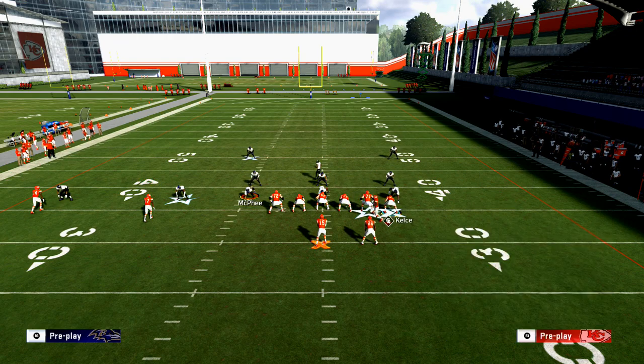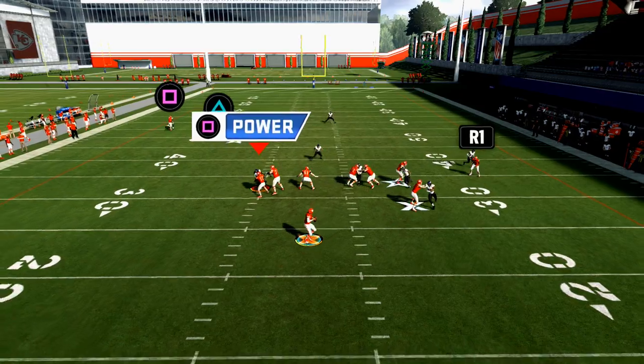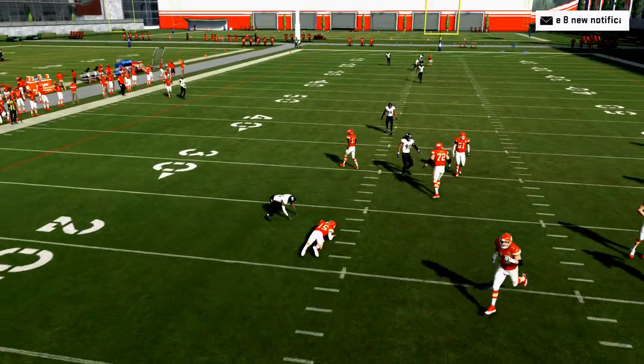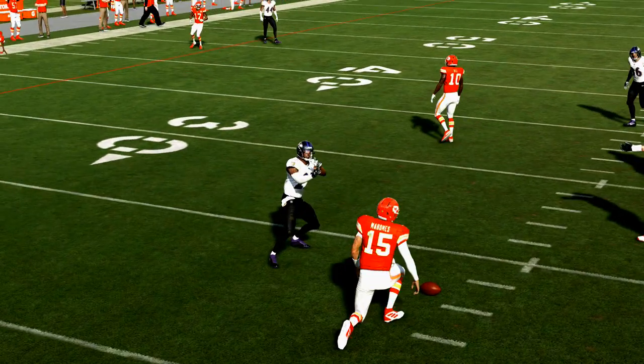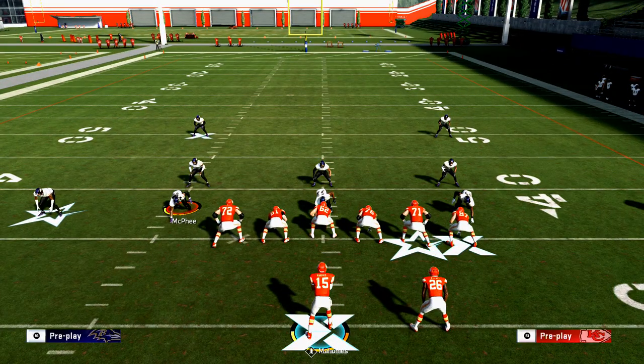From this playbook you have mesh, 94 Y, angle smash, and weak flood — a lot of ways to beat man-to-man. Let me show you weak flood against cover two man: the deep safety doesn't go with him, and if that's Tyreek Hill, that's a touchdown. So again, a lot of different ways to beat man-to-man coverage.